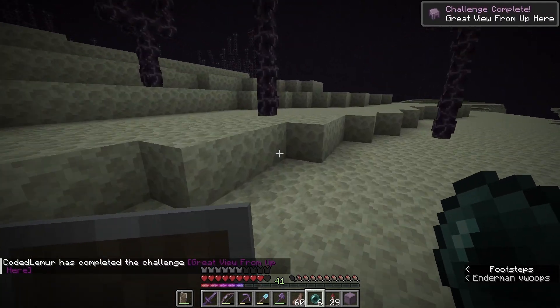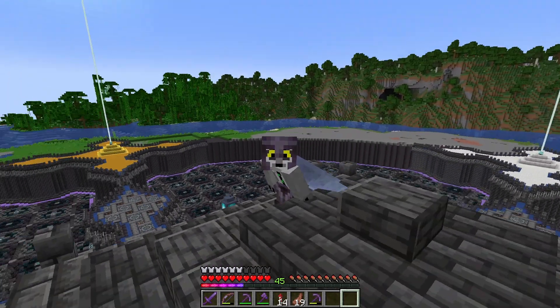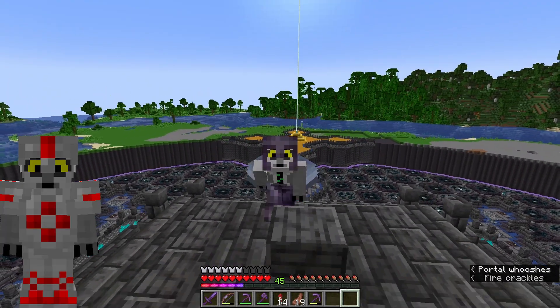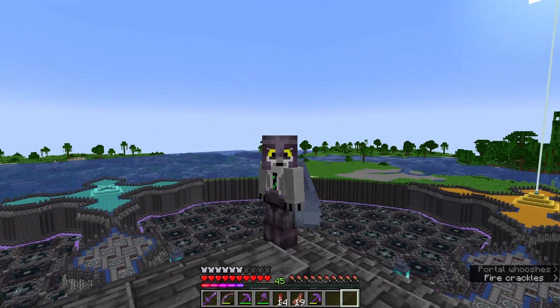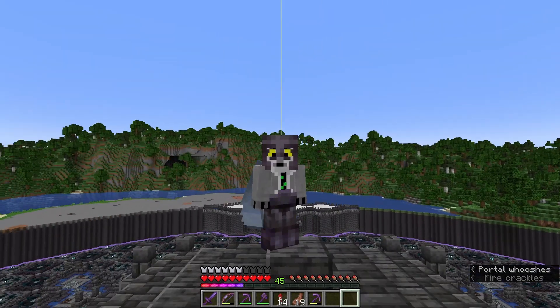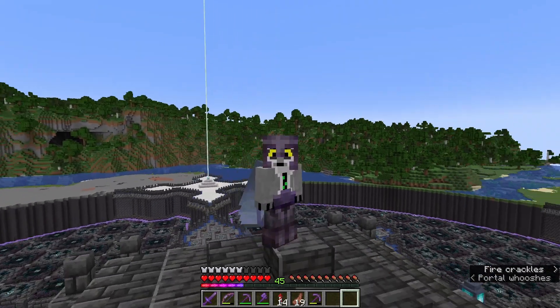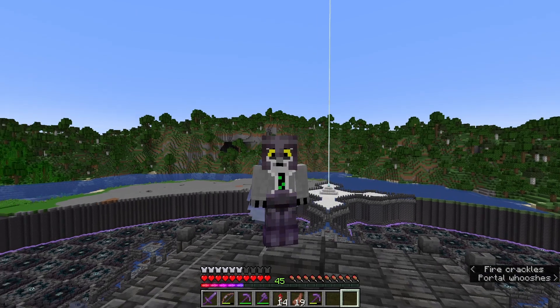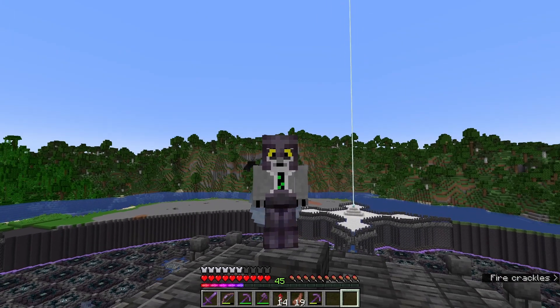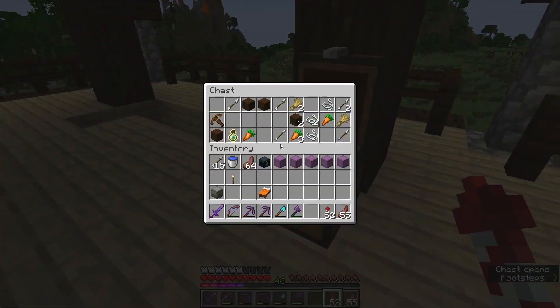Next up we are looking for the Sentry armor trim, which is found in Pillager Outposts. It has a 25% chance of spawning, but the Pillager Outposts only have one chest in them, so I might have to visit three or four to find it. Hopefully it won't take too long.